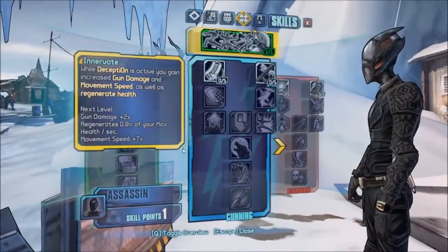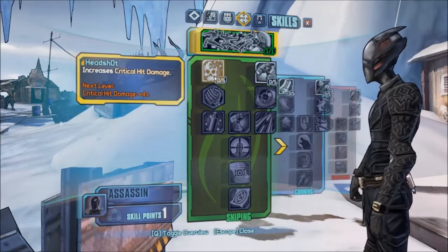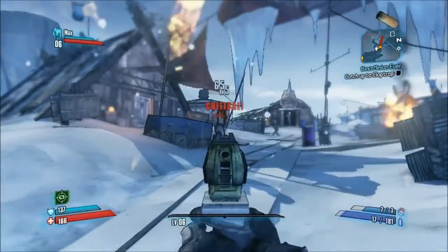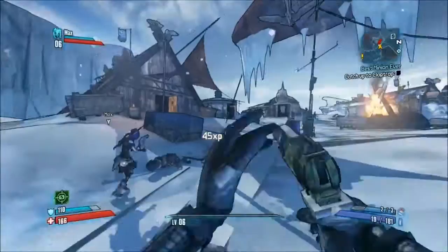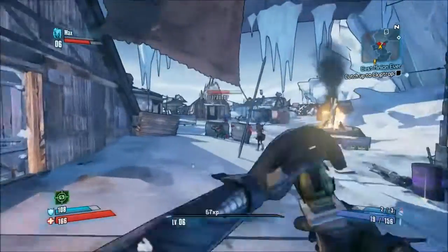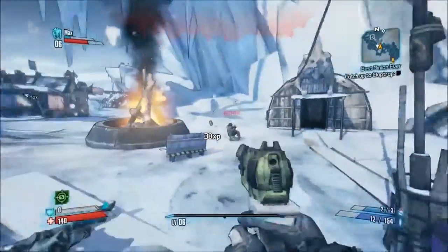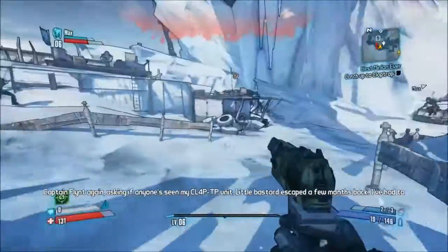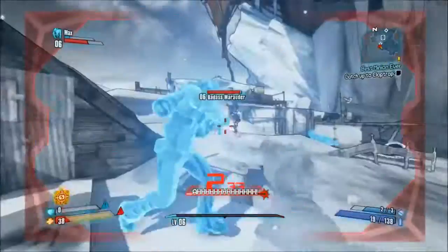Oh yeah, skill point — we just leveled up like a second ago. I just leveled up to six. You don't pay attention, do you? Welcome to my world. Anarchy — oh yeah, you got Anarchy. Now I can't hit anything. That's why you should go for Ricochet first — it helps a bunch. I always do Anarchy first.